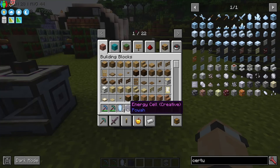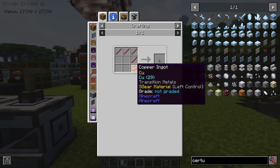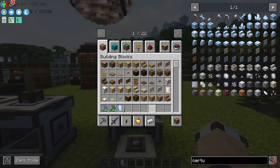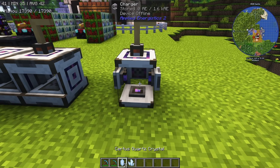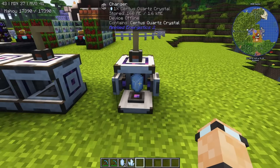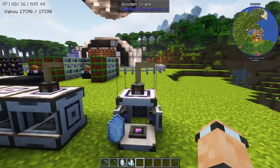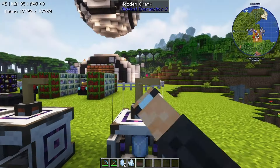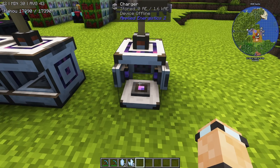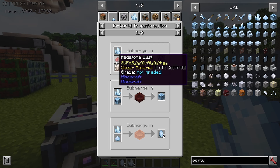You probably won't have a creative energy cube at the start, so instead use the wooden crank. The wooden crank is easy to make — just some sticks and a bit of copper. Slap it on top of the charger, put certus quartz in, and right-click about 10 times overall. When it reaches 100% charge it will convert the certus quartz into charged certus quartz.